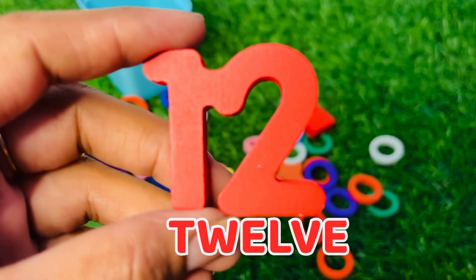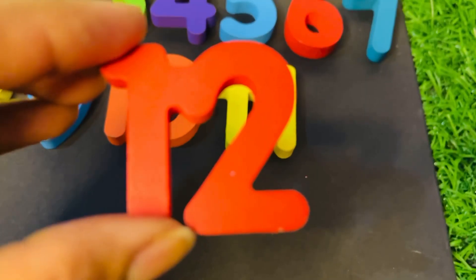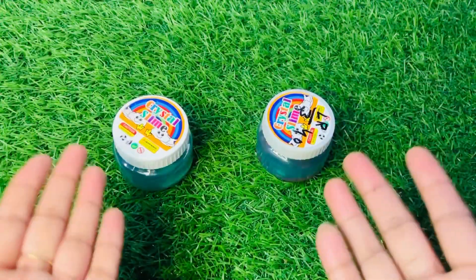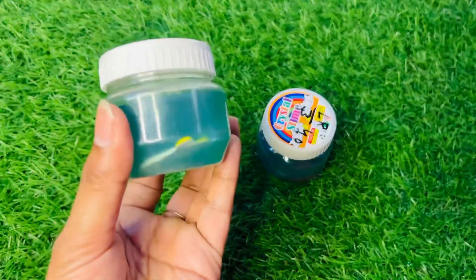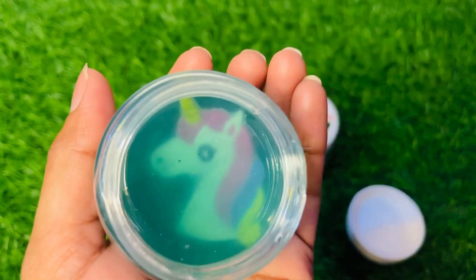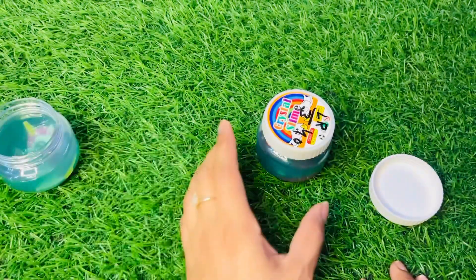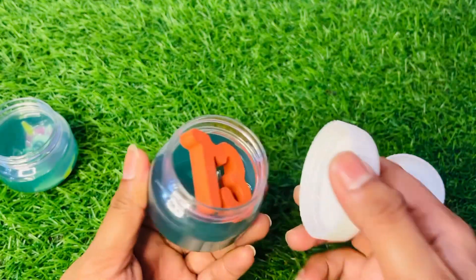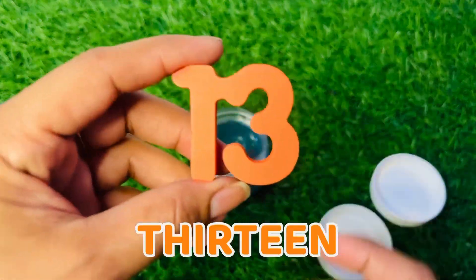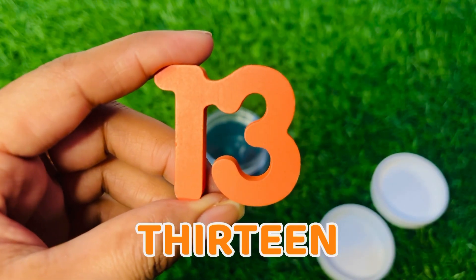Oh nice, here we got number twelve in that color. Number twelve, put it here. Now we have slime — let's see this sky blue slime. Oh, here is a unicorn, but no number. Let's see the green one. Hey, we got it — it's number thirteen in orange color!